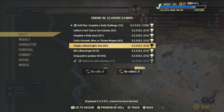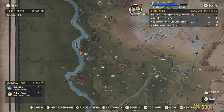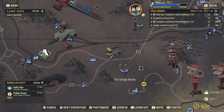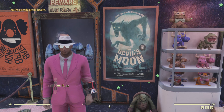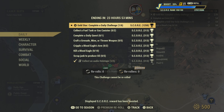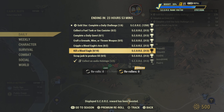Cripple a Blood Eagle's arms and kill ten Blood Eagles. I can show you what the Blood Eagle icon looks like — it's going to look like this right here. That icon means you usually got Blood Eagles hanging around there. Just cripple their arms — two of them — and then kill ten, and that challenge will be completed.